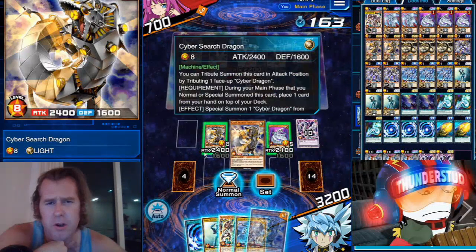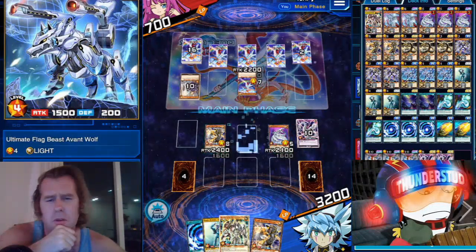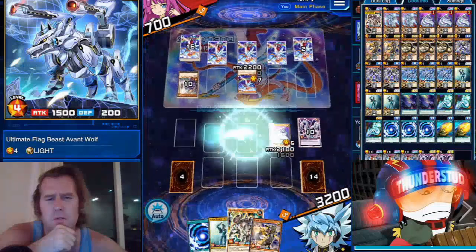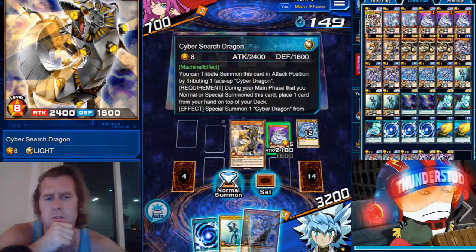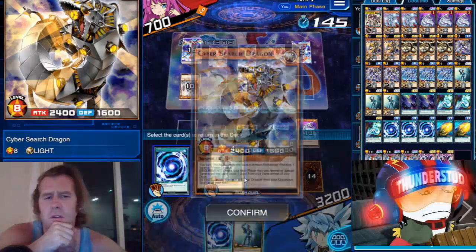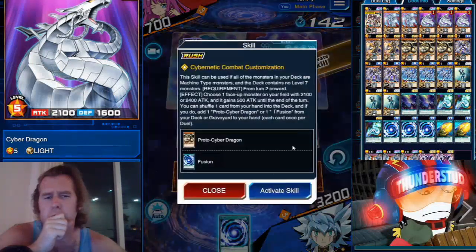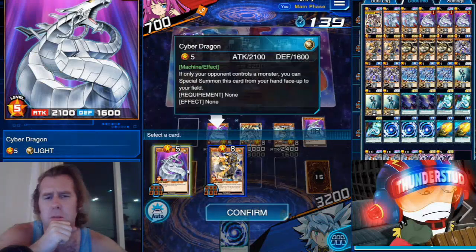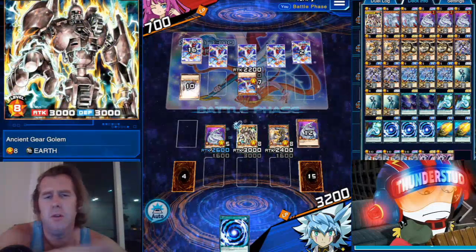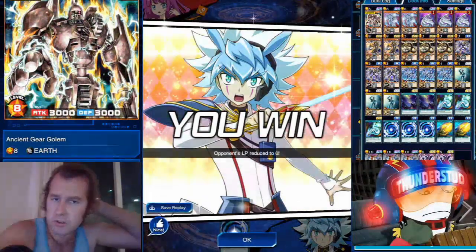That's a pretty good card, so this will give us — if I go like this, and like this — I should have — well no, because we can still go like this. I could still even make him stronger, I think we will. Maybe the Cyber Dragon so we have three swings. Now this would be lethal and he can't use the back row. There we go — quick and easy, or I guess it wasn't easy, it was a pretty close duel.